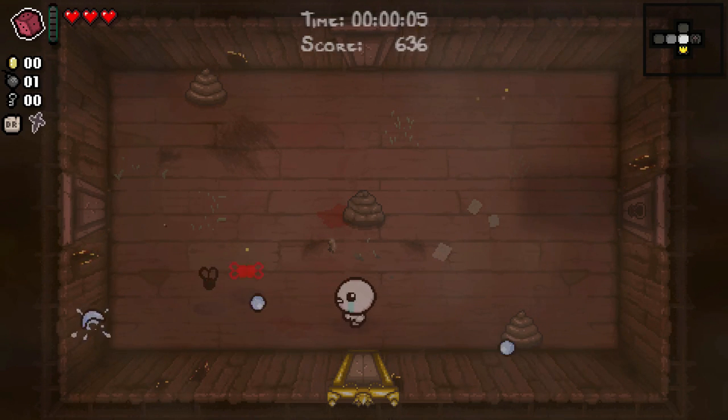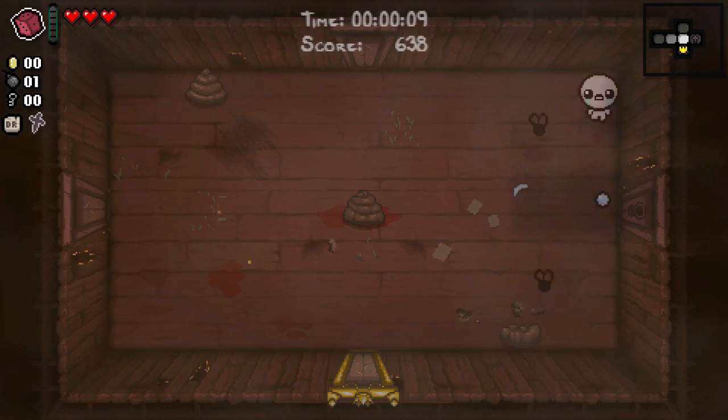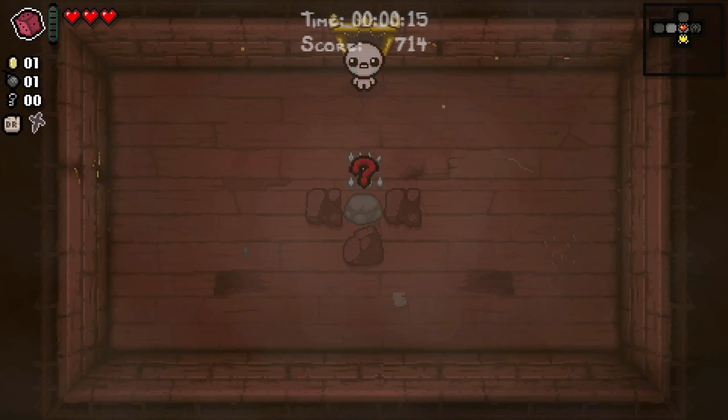Find the item room straight away, which is great when we have something like the D6, because it gives us a good opportunity to maybe recharge the D6 before the boss and get two rerolls out of one floor, which could be great.